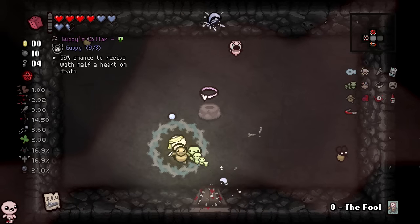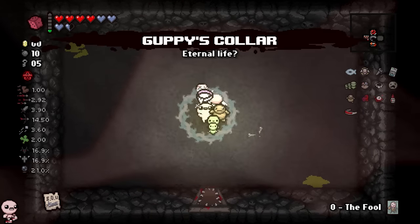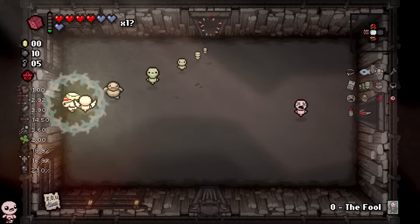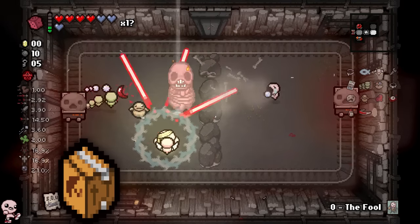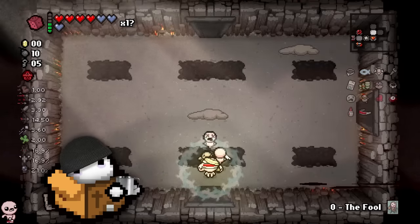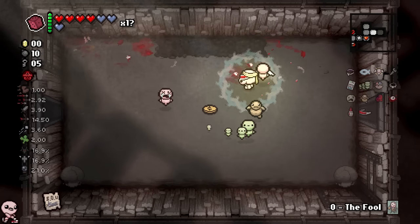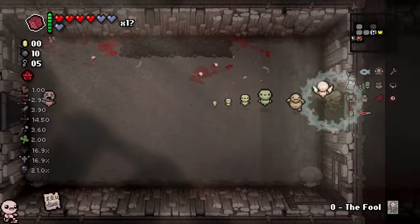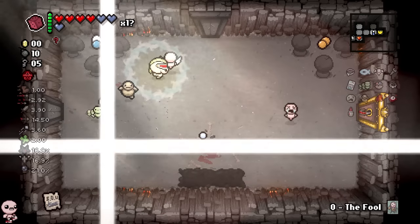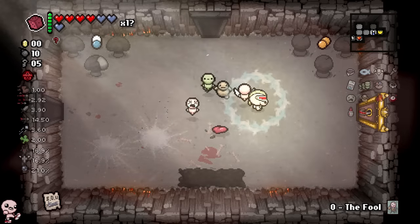Cursed room — we get Guppy's Collar. I wonder if I had the Cursed Finger and walked in here, would there be a red chest or do they have to spawn a red chest for that to be an extra one? Still looking for cash to get out of debt because that's how I'm assuming the IOU is working. I thought picking up one cent would do literally anything — but we really believed in that moment.